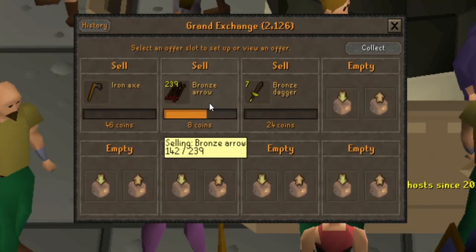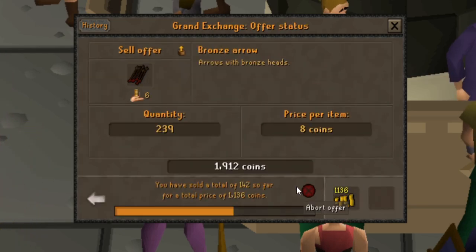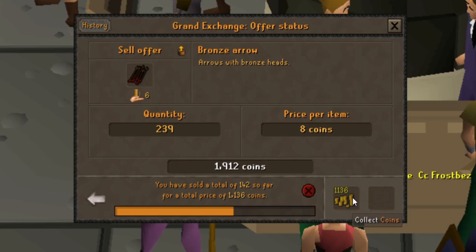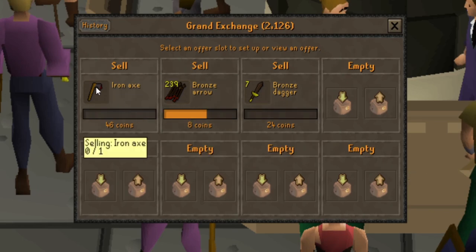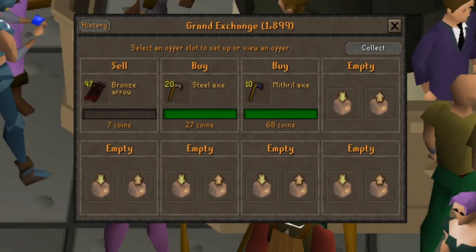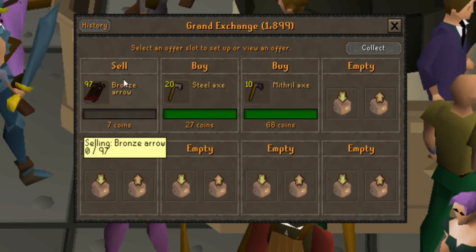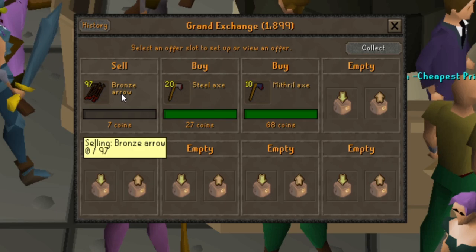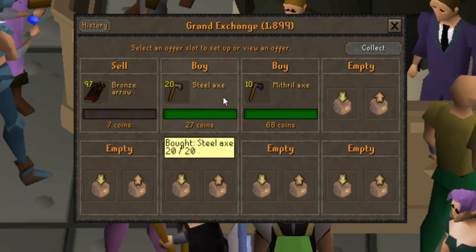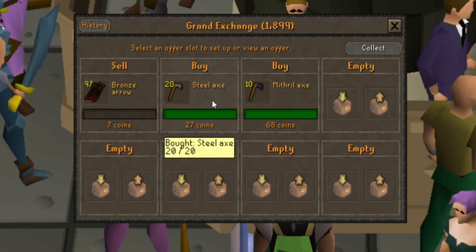I was able to trade those bronze arrows up to the point where I can trade 239 at a time, but I think this run might be over — this last sell offer just instantly sold half of them. I used the money from the bronze arrows to put in offers for steel axes and metal axes. I'm trying to sell the last bronze arrows for 7gp, but I might have to sell them for the 6gp I bought them for. They all bought in about 10 minutes.